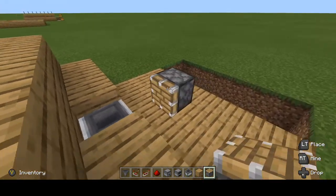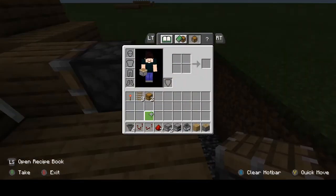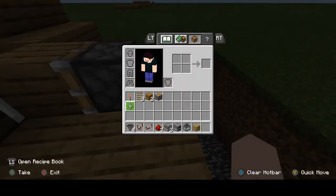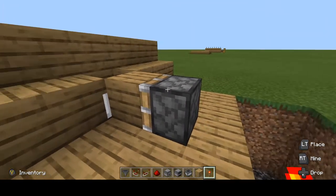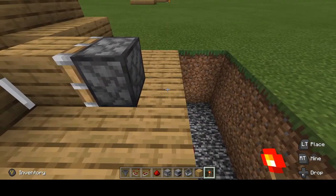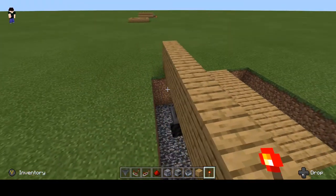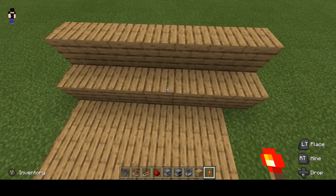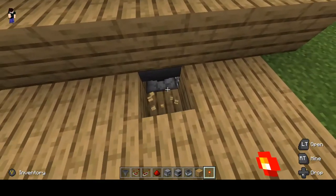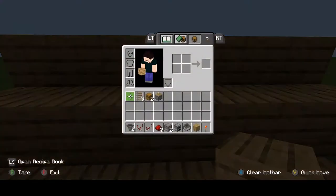Now take a piston — make sure it's not a sticky piston because that will not help your situation. Take a redstone torch or any activation item for this piston, place it, and then you can get rid of those two things. See how it's not visible — that's our block.